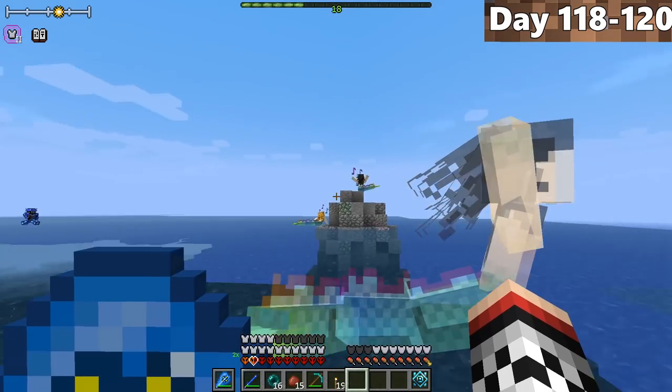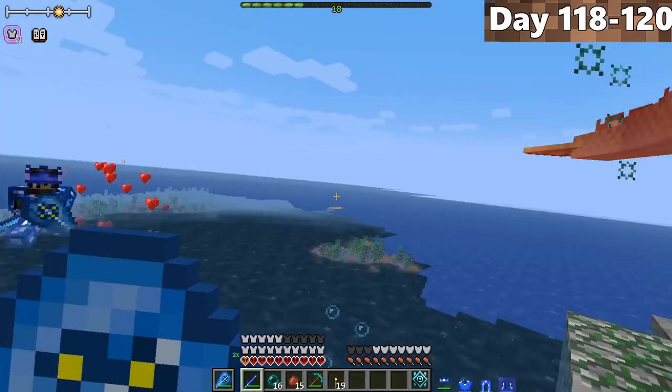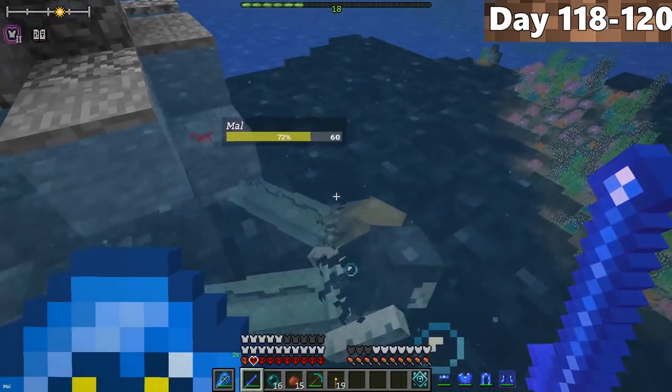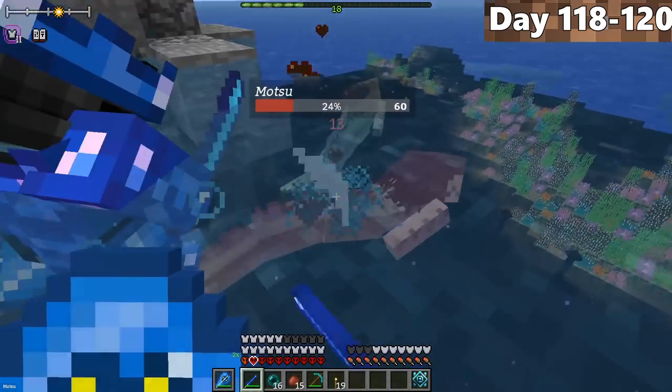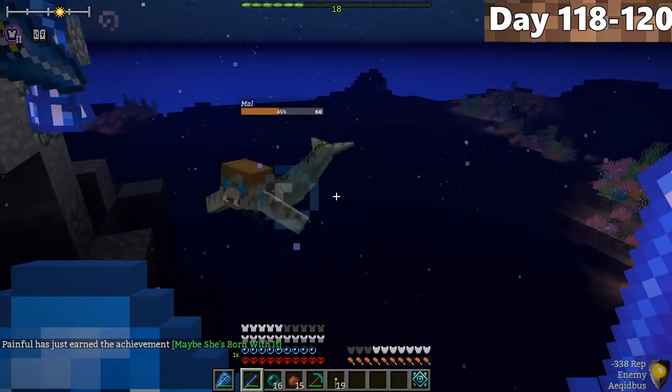After securing our property, Forrest and I headed out to find and eliminate some mermaids. You'll know you've run into mermaids as soon as they start sucking you in — you have no control, they just reel you in. We wanted to see how strong they were, and by the looks of it, they were no match for our mithril armor and mithril swords. They got completely owned.